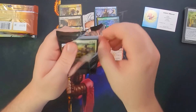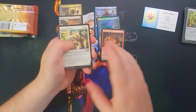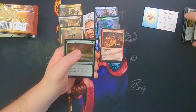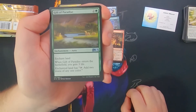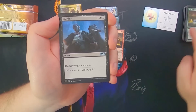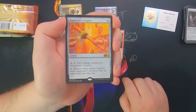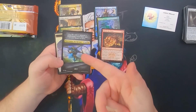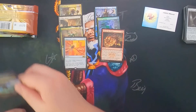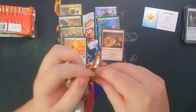Core Set 2019. Nicol Bolas! It's about time we opened one — we've opened I don't know how many packs of 2019 and haven't opened a Nicky B. We've got Gift of Paradise, Murder, Gargoyle Sentinel, and... Magistrate Scepter? That's not a Nicol Bolas. Every time — he's like, 'Ha ha, fooled ya.' You crafty damn dragon.